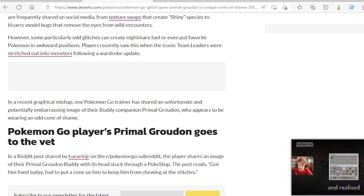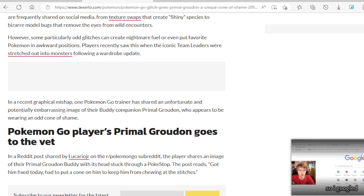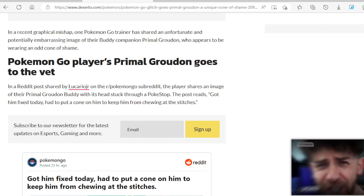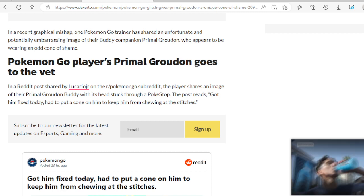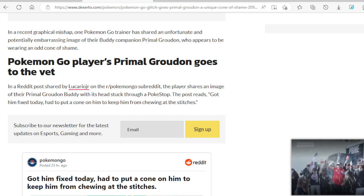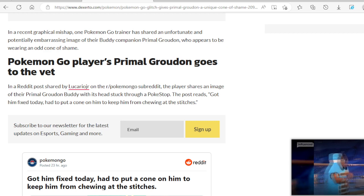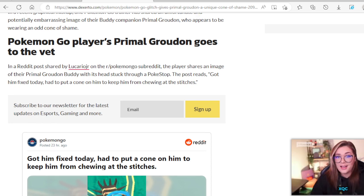In a recent graphical mashup, one Pokemon Go trainer has shared an unfortunate and potentially embarrassing image of their buddy companion, Primal Groudon, who appears to be wearing an odd cone of shame. In a Reddit post shared by Lucario Jr. on the Pokemon Go subreddit, the player shares an image of their Primal Groudon buddy with its head stuck through a Pokestop. That was a cone — the Pokestop. I'm going to show you.